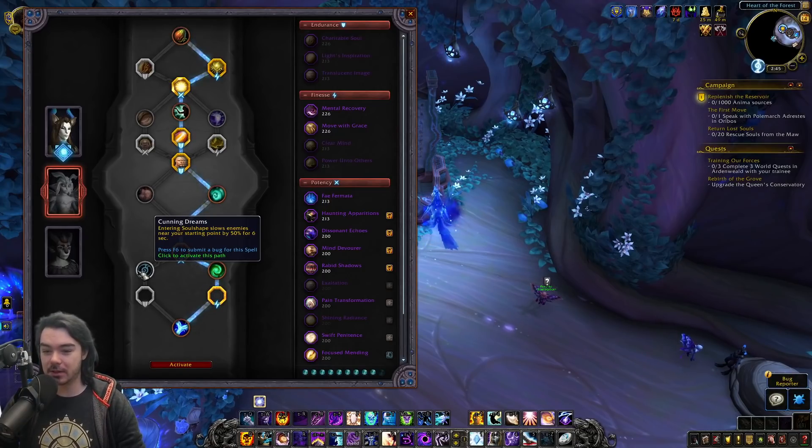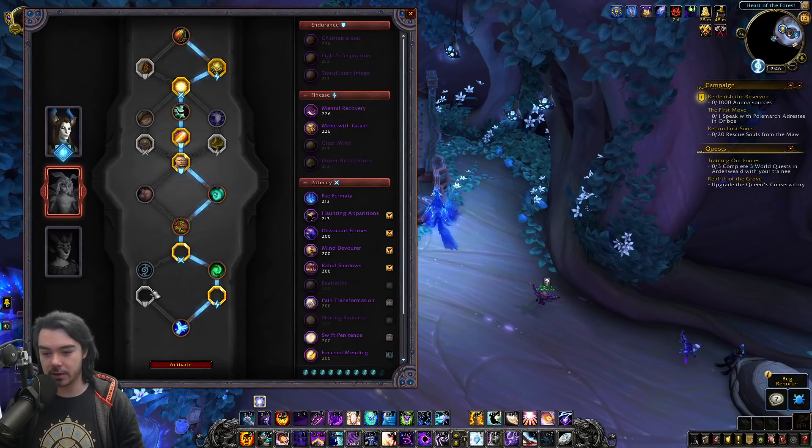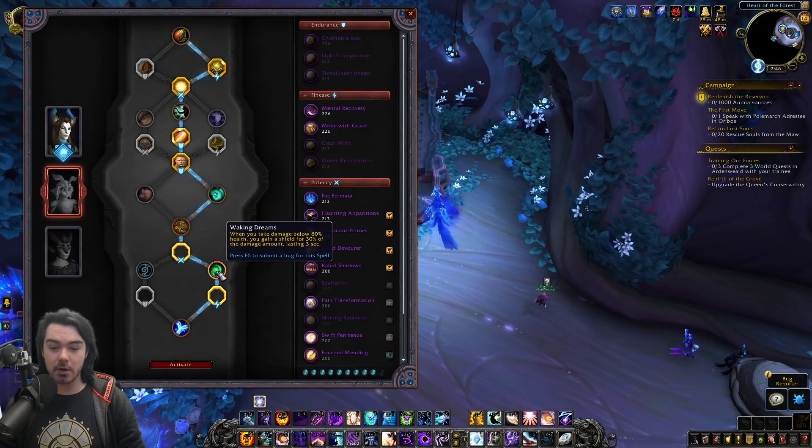Dreamweaver option one is Cunning Dreams: entering Soul Shape slows enemies near your starting point by 50% for 6 seconds. That seems like a strong PvP talent especially with Podtender, and goes with an endurance slot. Option two is Waking Dreams: when you take damage below 80% health you gain a shield for 30% of the damage amount, lasting 3 seconds.